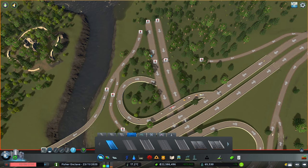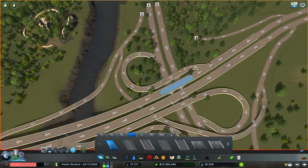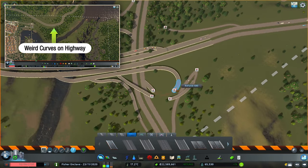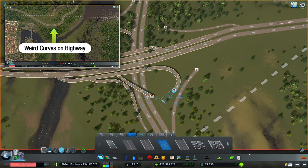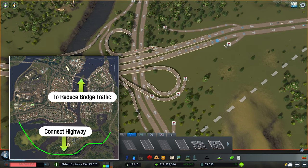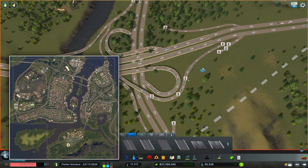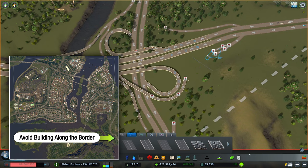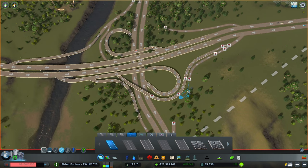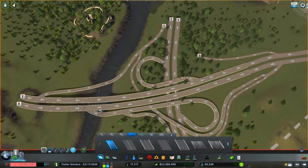Let's discuss my decision on placing this interchange here, which contradicts everything I just said because it is not on a steep slope and has ample space to zone. Well, the curves of this default highway are a little funky and need to be redone, and we definitely need to connect this highway to this interchange to reduce vehicle traffic along this highway bridge. Furthermore, I try to avoid building anything alongside the borders of the map so that in cinematics view it doesn't become too apparent where the edges of your tiles are. Therefore I am purposely keeping this area mostly vacant.